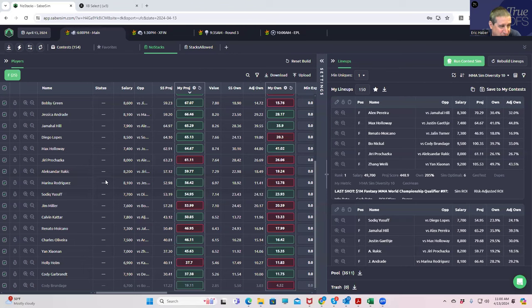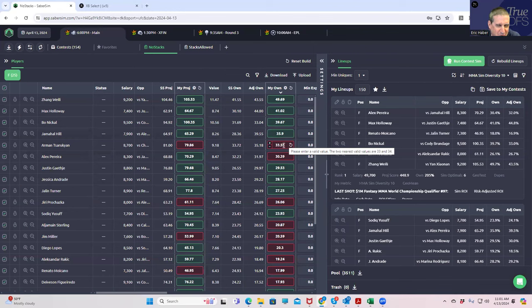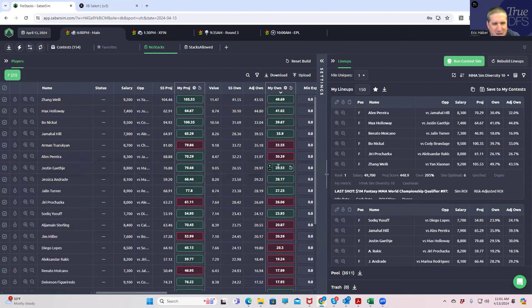I want to double-check the ownerships that we're going to be basing all this on, which I think are pretty good this week. Sorted by ownership: we're presuming Jang Wei Li at about 50%, which makes sense, then Holloway, then Nickel. Jaylen Turner is not as high as I'd expect, and there's more on Suruki than I'd have imagined. I thought Oliveira would get more steam — I have him at 16%, maybe that goes up to 20%. Moicano may not be as slick a play as I think and might get above 20%.